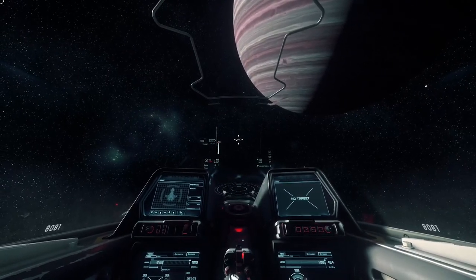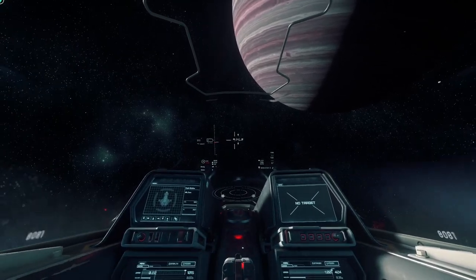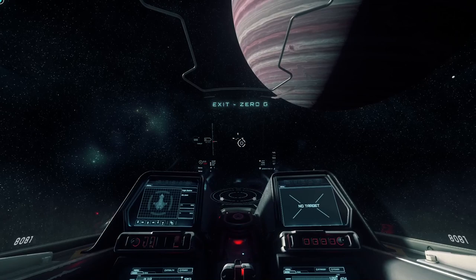Hitting C again will disengage cruise control and we'll start coming back down to zero. You can see that my thrust was at 100% there while we were getting back down to zero velocity.